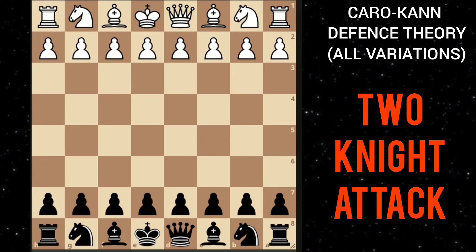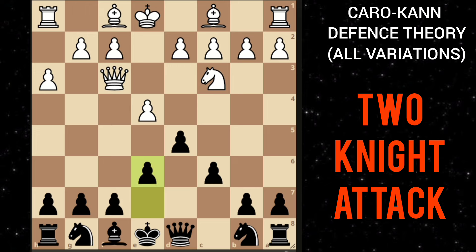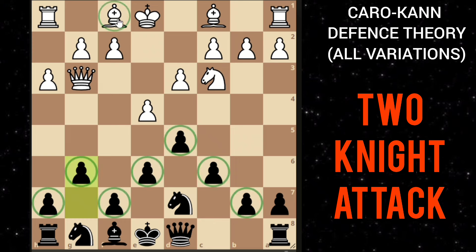Let me show you one more variation of the Caro-Kann defense: the two knights attack. After e4 c6, knight c3, you play d5, and he chooses to play knight f3. You can play normally by taking and playing bishop f5 as seen earlier, but you can also play bishop to g4. If he plays h3, you take this knight, and after queen takes there's pressure. You can play g3 putting all these pawns on the light squares so that this bishop is counteracted.